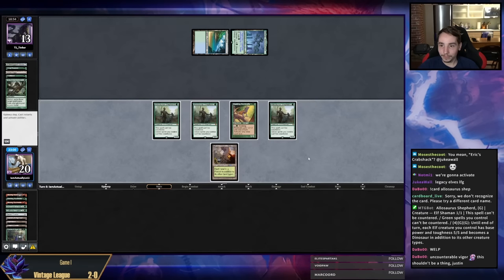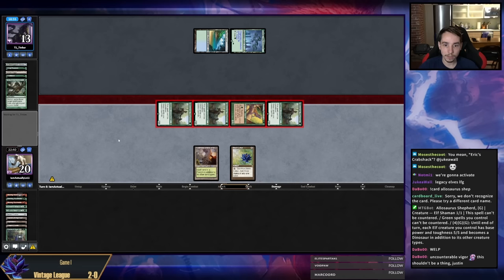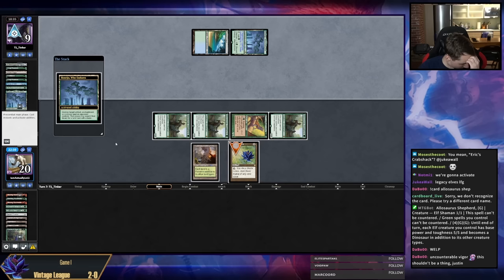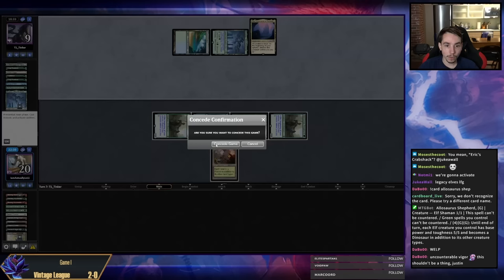Loam — they're going to get Tabernacle, Wasteland, and kill me. That's bad. If I wait one turn to play Black Lotus, they can go Bazaar so I have to play this now — I'm going to lose this game. I'm going to get Loam locked. I didn't think we could lose this game but we're going to get Loam locked. That's really frustrating.